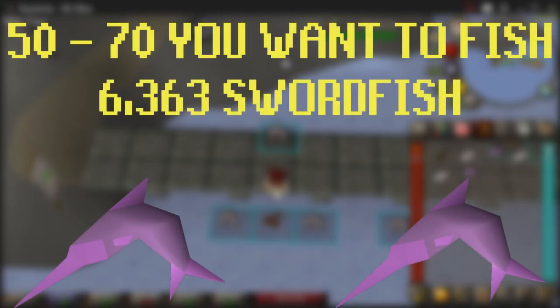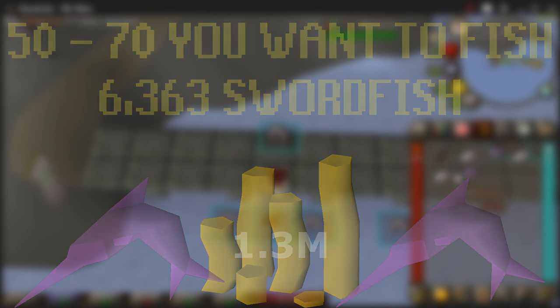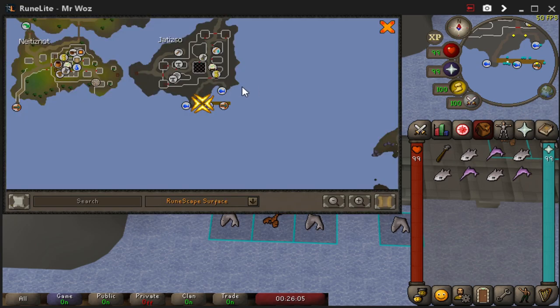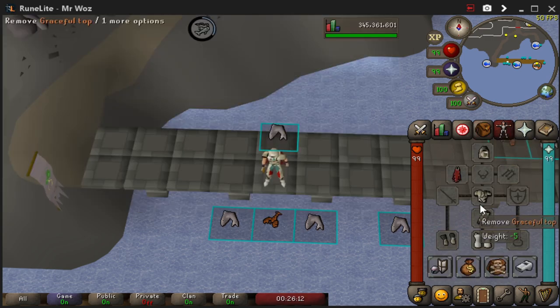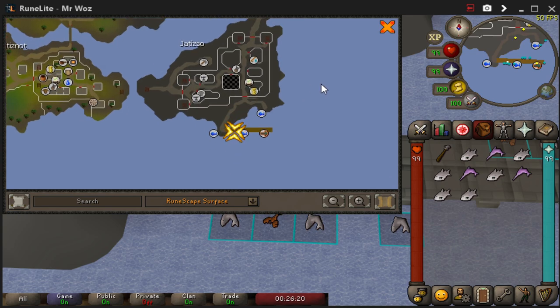From level 50 to 70, you want to fish around 6,363 swordfish, and this will make you a nice profit of 1.3 mil. As you can see in my inventory, you will catch tuna at the same time — most people drop the tuna but keep the swordfish. You're going to need a harpoon for this. The reason I chose Jatizo is because it's very close to a bank. If you don't know how to get here, you can use your Fremennik Sea Boots and use the boat, and it will take you where I am now. Or you could use the Rellekka teleport or house teleport and it will take you straight here.